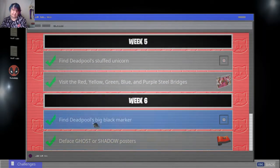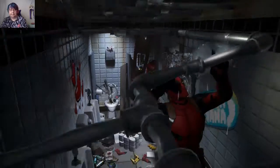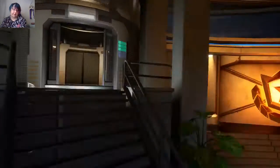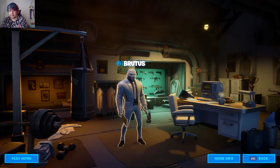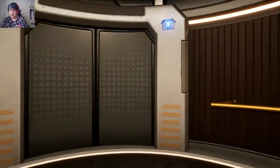Scroll down to week six. The first one is going to be finding Deadpool's white marker. That is pretty easy to do. You don't search all around the HQ — go over here to your agents, go to Brutus, and as soon as you go into Brutus, this marker will be laying right up here on the table by the computer. Not too hard.